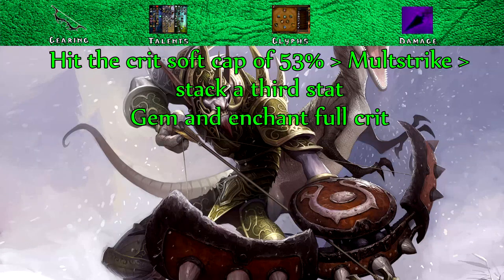After Multi-strike, it's really up to you. Crit and Multi-strike are the only stats that are really going to give you a significant advantage. Beyond that, Mastery and then Haste are the next options — just pick one of them to focus on as your third stat.